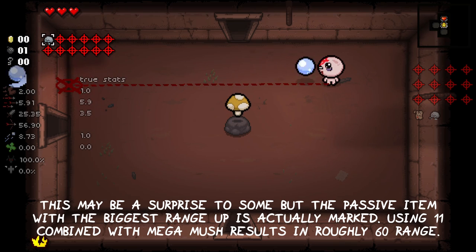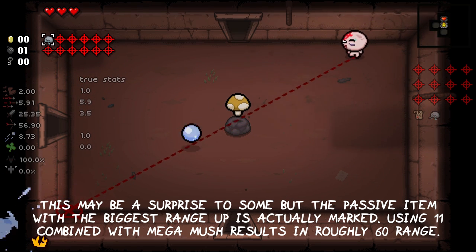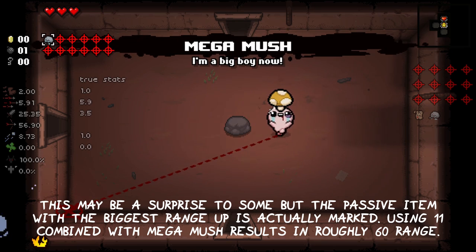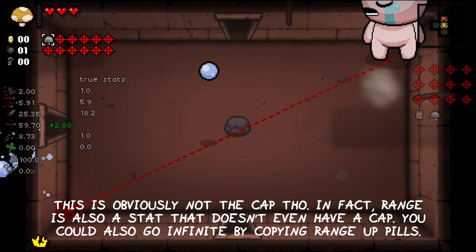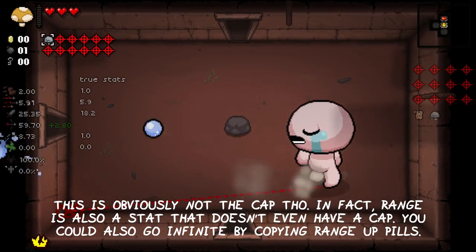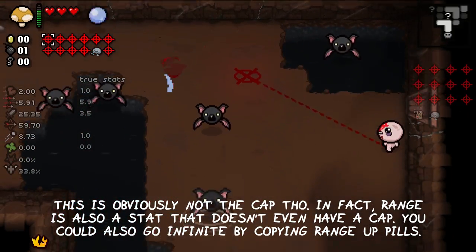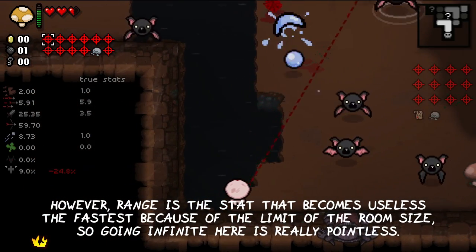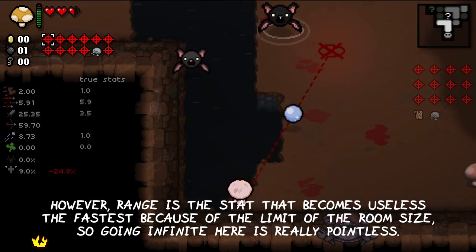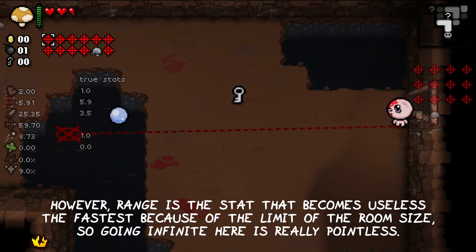This may be a surprise to some, but the passive item with the biggest range up is actually Marked. Using 11 of them combined with the Megamash transformation results in roughly 60 range. This is obviously not the cap though — range is also a stat that doesn't have a cap. You could go infinite here by copying a range upgrade, but range is the stat that becomes useless the fastest because of the limits of room size, so going infinite here is really pointless.